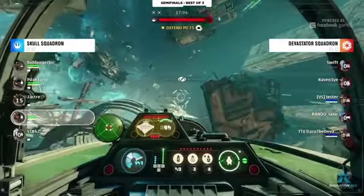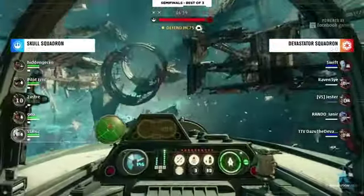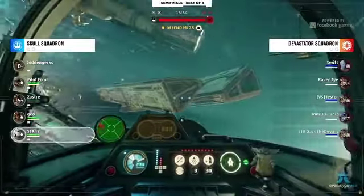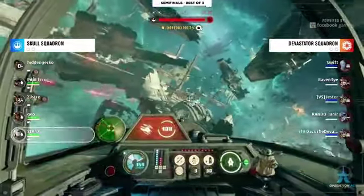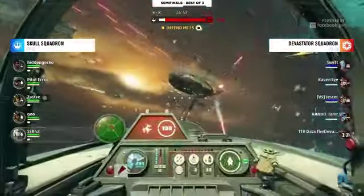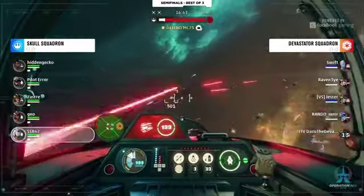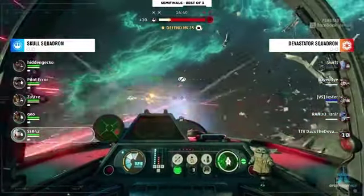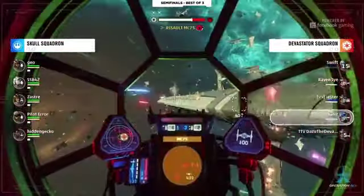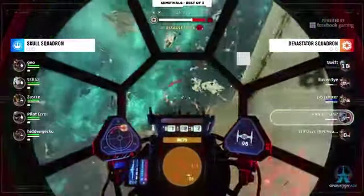Devastator Squadron about 25 percent or so left on that MC-75. This very well could be the end of map one. Skull Squadron — what can you do in this situation? You have to knock out the entire Devastator Squadron and keep the AIs away. You have to have such a strong offense and defense. You have to shoot ships and not get shot by other ships — that's kind of how it comes down to it.